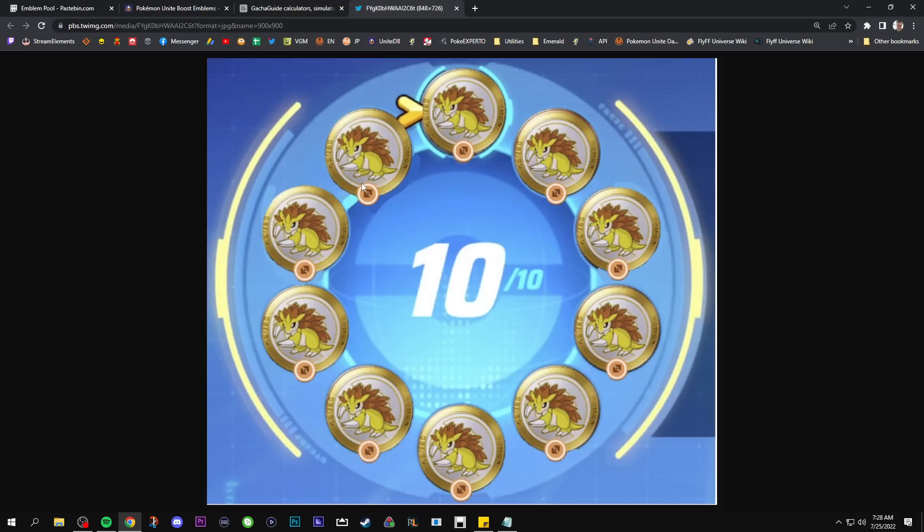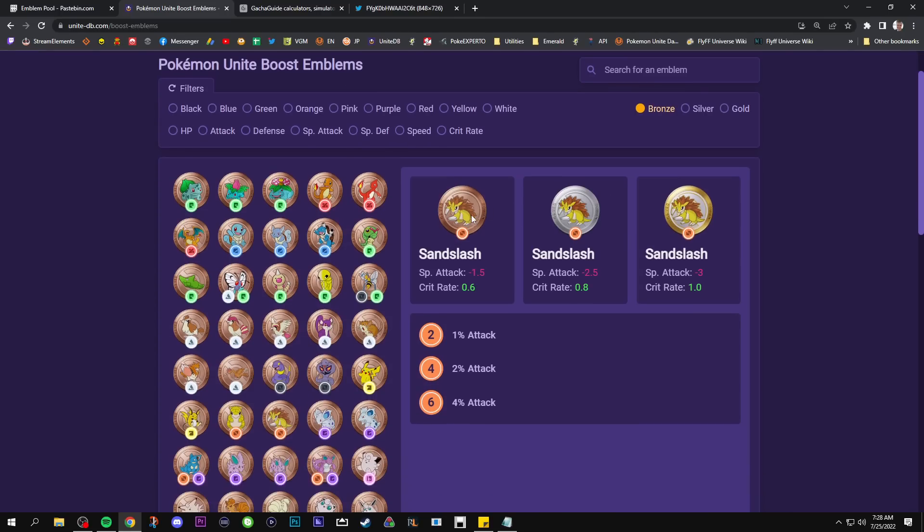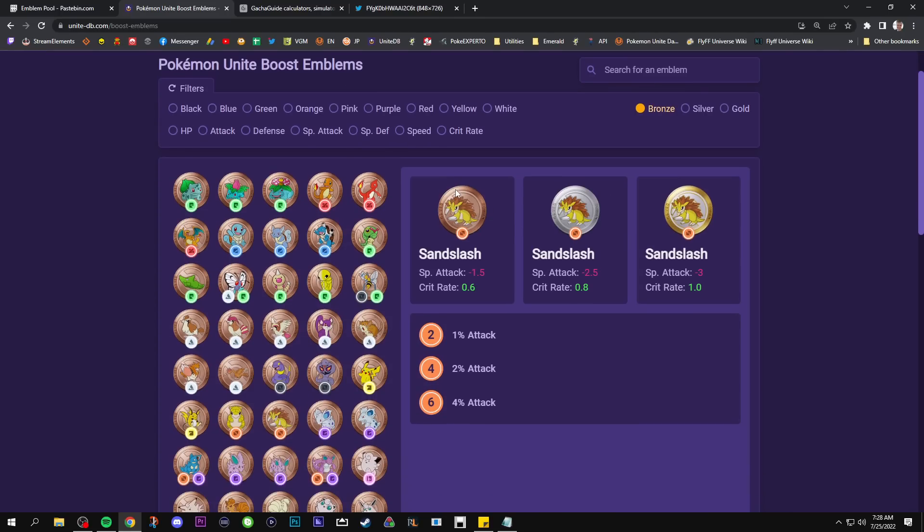You may be thinking you can just put 10 emblems in here, but unfortunately it's not that easy. I want to talk about how this system works in general. There is a bronze, silver, and gold tier of emblem. We're using Sandslash as the main example here. You can see it gives 1% crit rate at the cost of minus 3 special attack, which for physical attackers you don't really care about since only physical attackers worry about crit in this game.